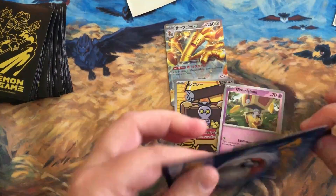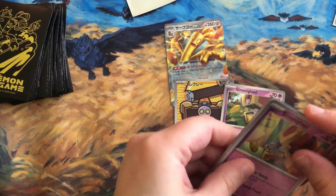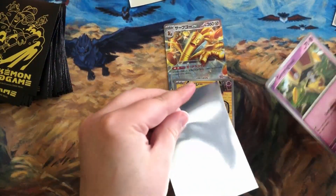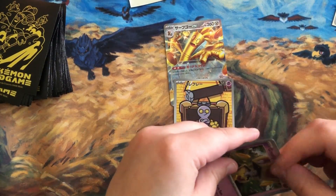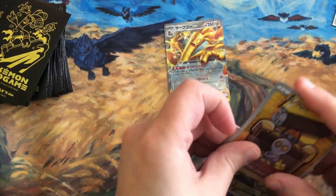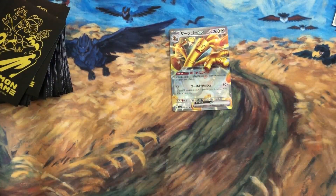Paradox Rift combines Raging Surf with Ancient Roar and Future Flash. In Japan, Ancient Roar and Future Flash come out October 27th, so this is still early even for Japan. Let's look at some more cards in Paradox Rift and what kinds of things have been noticed so far.